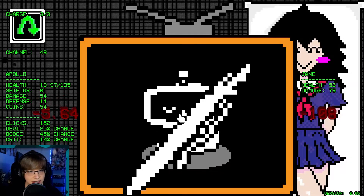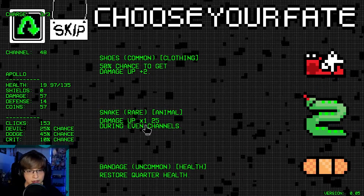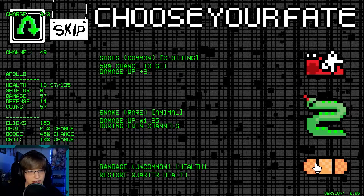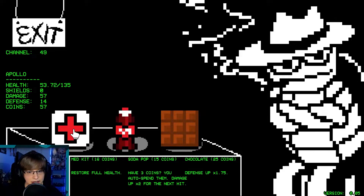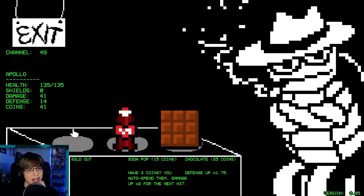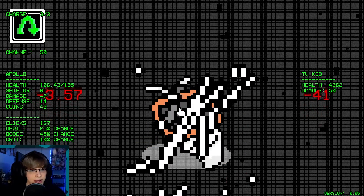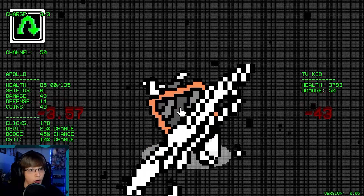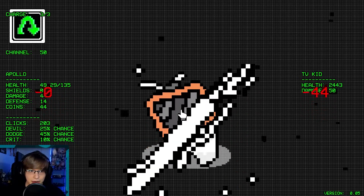Tank gives us defense at least. Damage up 1.25 during even channels — let's just restore our health here. We're going to lose damage for doing this. Oh, we're about to fight the boss. Oh man — that makes this interesting. I got — we gotta go full health. I don't think we can do this. I mean we have 25% or 45% dodge chance — maybe we can do it. Maybe we can do it here.